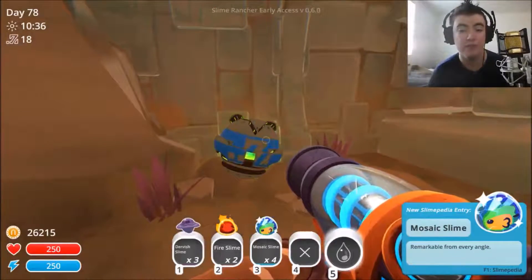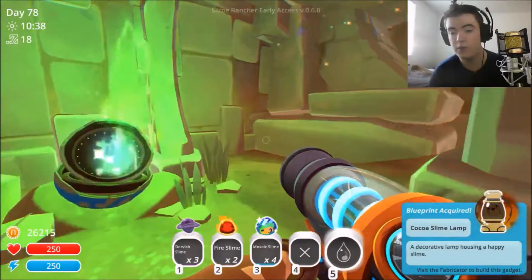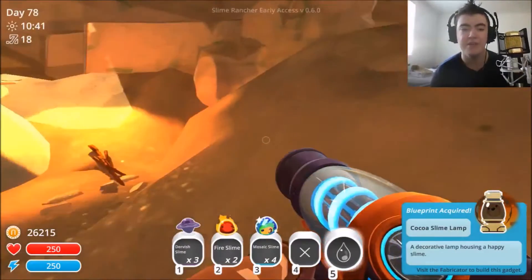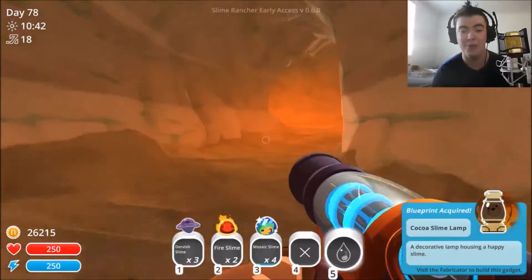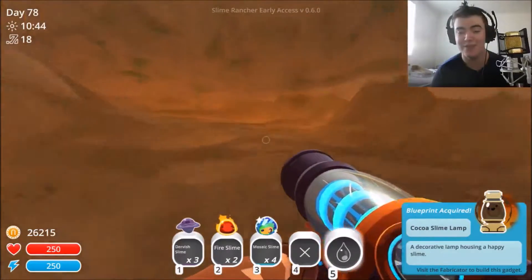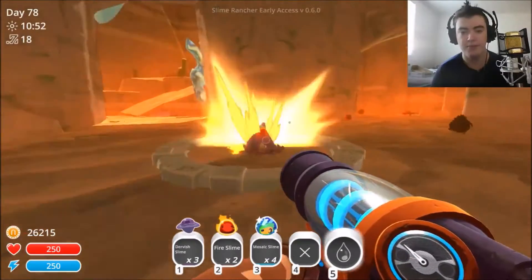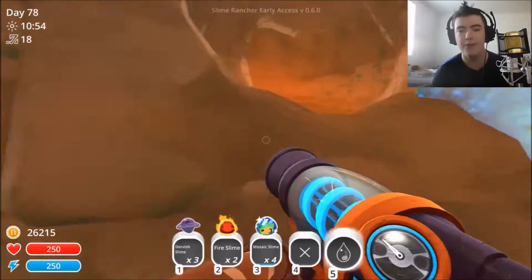Blueprint, please. Ooh, cocoa slime lamp. Sweet, another new one. Also, yes, I've been collecting the slime lamps, and I have them all around my ranch. I have no shame. They look amazing. I'm killing another one. Right, that's happening. Going back in.